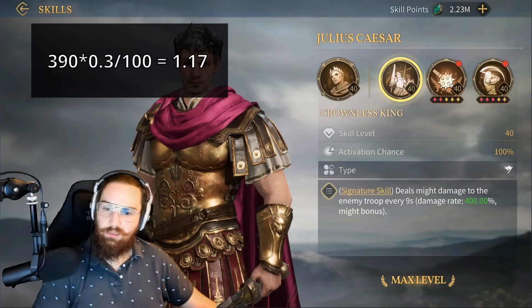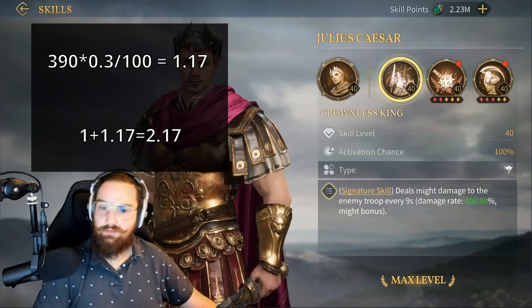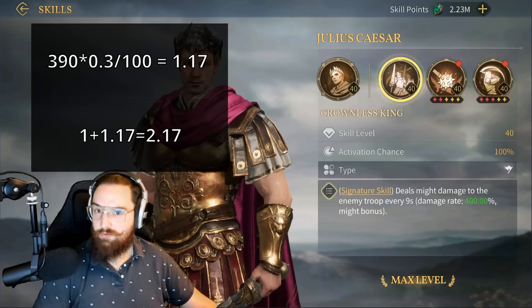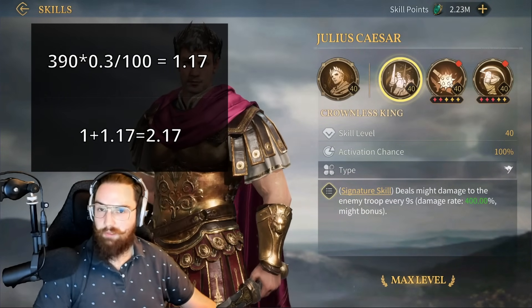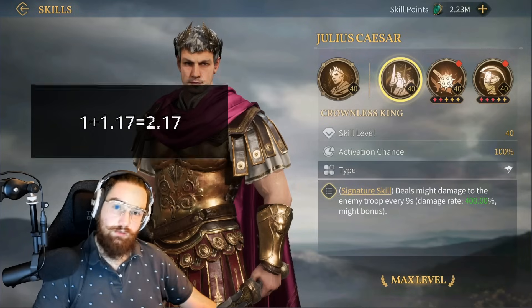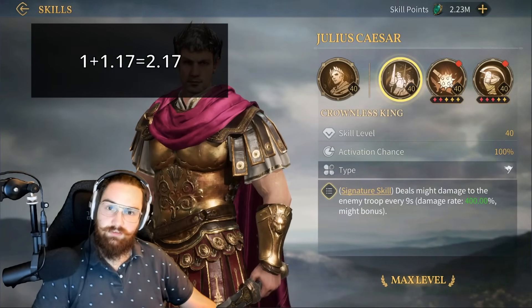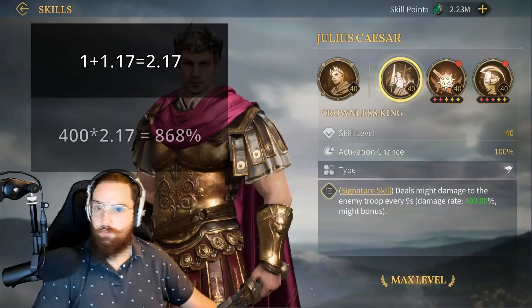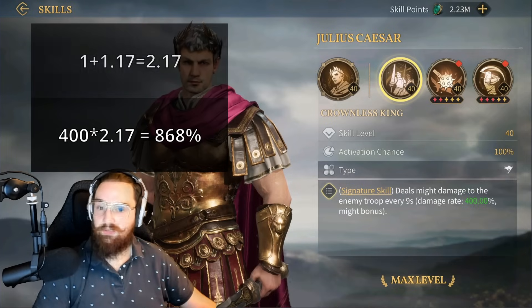The extra damage from Might is calculated as follows: 390 times 0.3 divided by 100 equals 1.17. This value, 1.17, is the bonus factor added by Caesar's Might. To get the total skill damage, we combine the base multiplier — 1, which represents 100% default — with the bonus factor 1.17. Together they form the final multiplier, 2.17, which increases the skill's base damage. The total damage from Caesar's signature skill is then 400 times 2.17, which equals 868% Might damage.